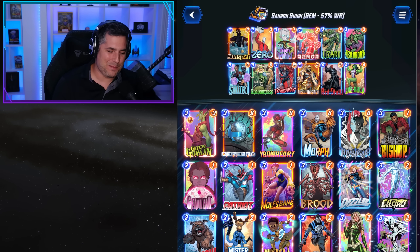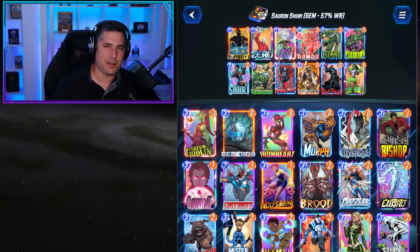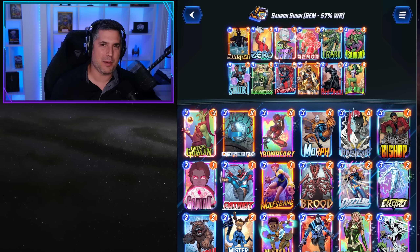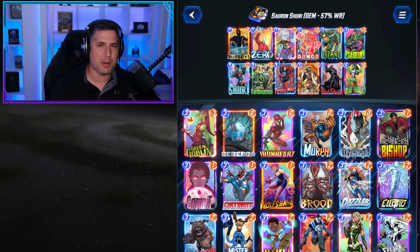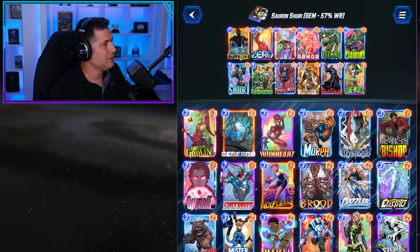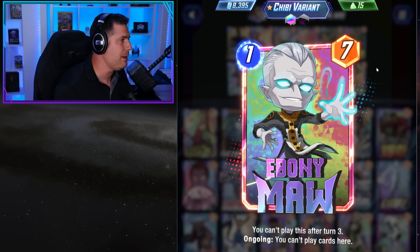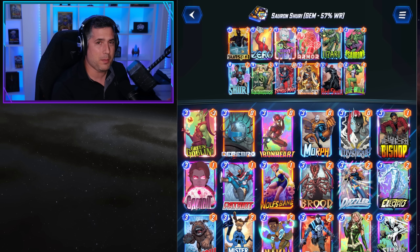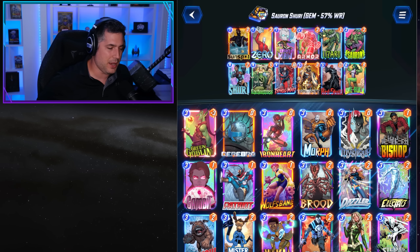Talking about Sauron Shuri, which is performing at 57% win rate and is a hidden gem. Shuri is way better than people give it credit for. Shuri Red Skull is kind of making a comeback — Red Skull isn't as bad as people think. Sauron strips the ongoing abilities from Red Skull and Typhoid Mary. You also have Ebony Maw, which can be played later in the game — Ebony Maw on turn six with a Red Skull is excellent. If you have Shuri and haven't played it in a while, this is worth checking out.